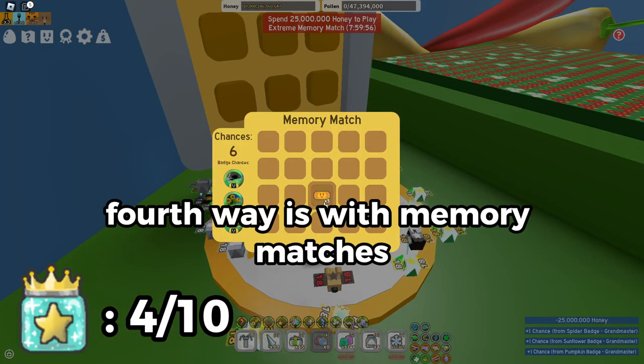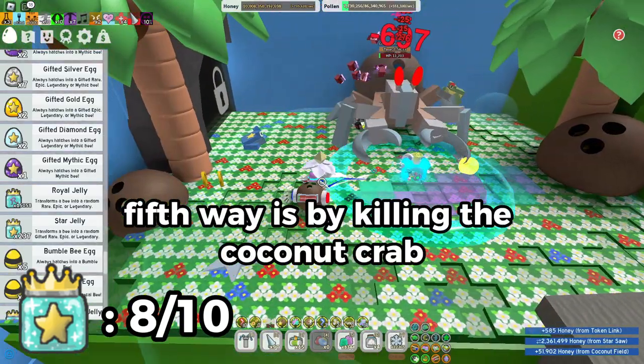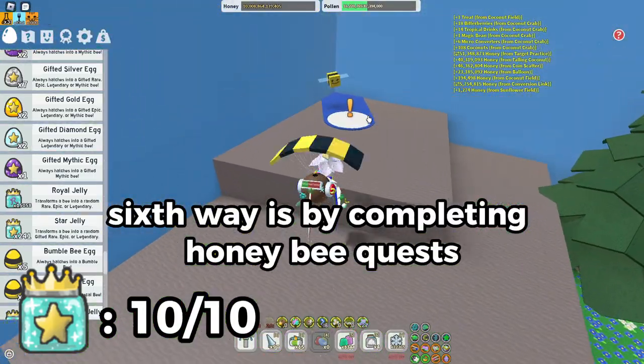The fourth way is with memory matches — the highest chance is at the 30th fifth bee zone. The fifth way is by killing the coconut crab; it's not guaranteed but it's common. The sixth way is by completing honey bee quests.